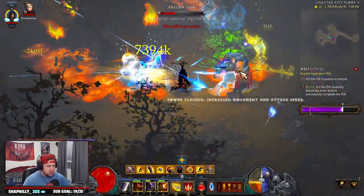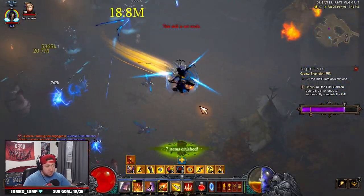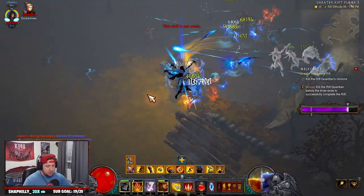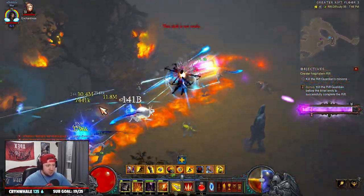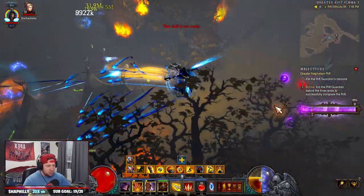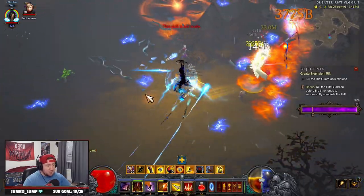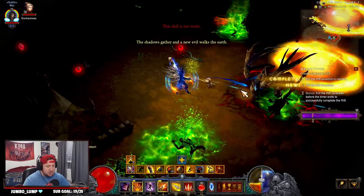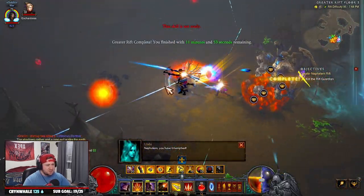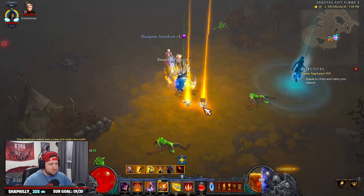The build is still pretty solid though — not a whole lot has changed. I still really enjoy the Gears of Dreadlands set. I think next season after the Angelic Crucible stuff goes away, Gears will be right back on top because multi-shot will fall off and impale will fall off. With the strafe ability it just makes those builds really, really good. We are crushing through this GR 95 right now. The build is still very, very fun — and even on the rift guardian, we may not kill it as fast as impale but it's still really solid.